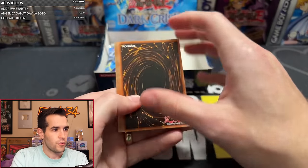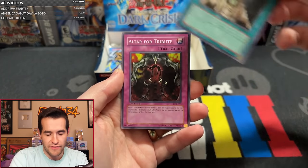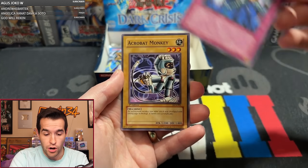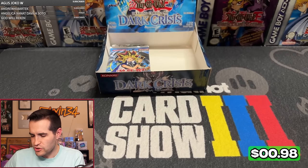We have Guardian Elma, Twin Swords, Gravity Axe Garar, Ultra for Tribute, Aguido, Kelbek, Battle Scarred, Acrobat Monkey, and Mephist. Wow. Where's the other Ultra? How many Supers have we pulled — like three or four? Maybe only three. Feels like we haven't pulled a ton of foils in here.